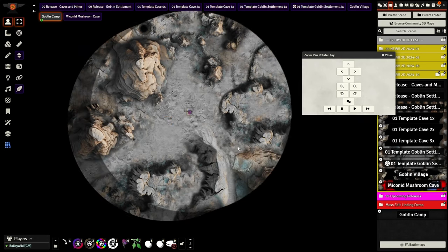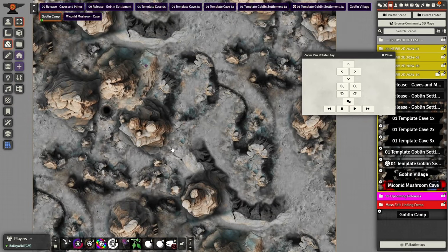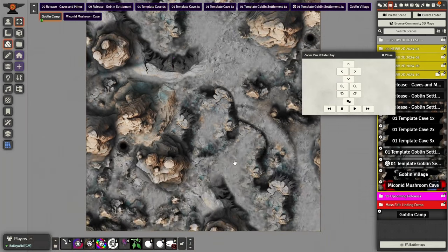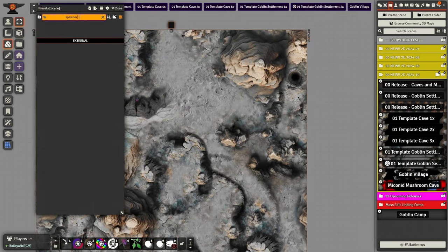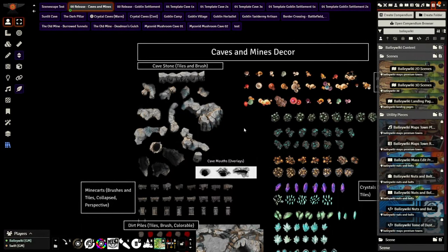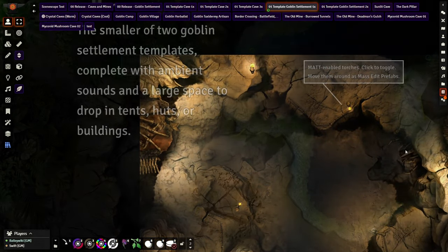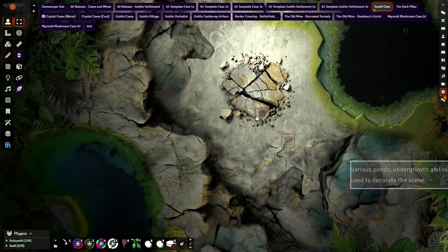In case you're not quite sure what a spawner tile is, we've got a whole tutorial that just came out today on spawner tiles — we'll link it in the description. Now that we've got so many kinds of spawnable terrains, it's a good time to learn it. On top of that, we've got a bunch of new cave and goblin settlement decor, loads of new templated scenes to get you started.